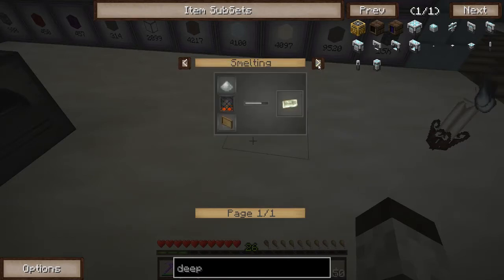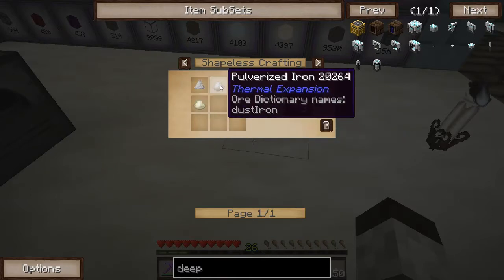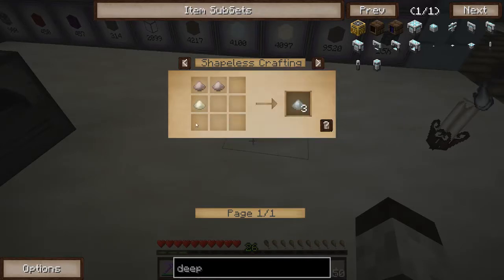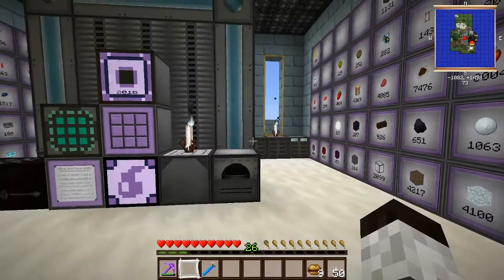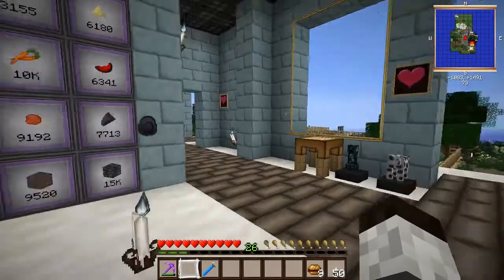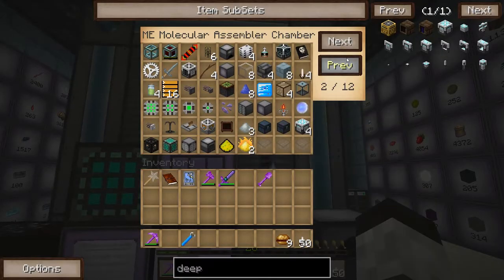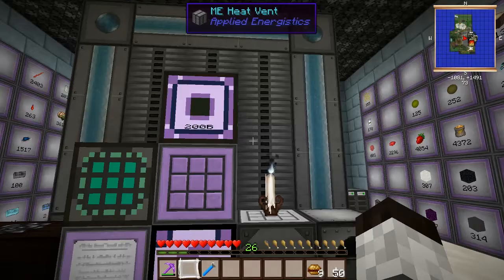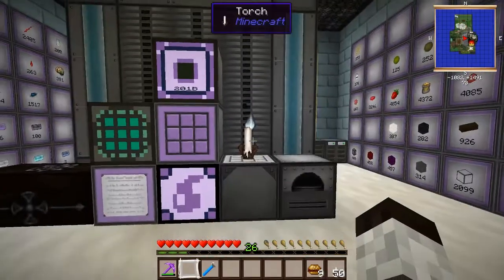If we look at invar: you can make it by smelting invar blend, which is made from two iron and ferrous metal — and ferrous metal and nickel are the same thing. So upstairs I have ME interfaces telling it how to produce these two pulverized ingots, just like what I have for the obsidian. That will produce the invar blend, which has a crafting recipe, and it will be sent to a Redstone Furnace to automatically turn it into ingots.